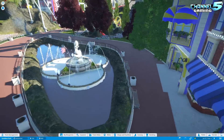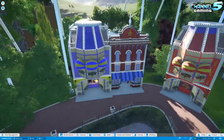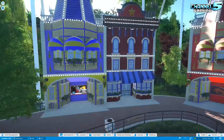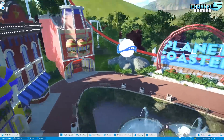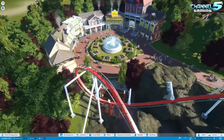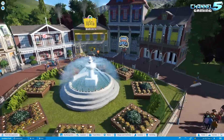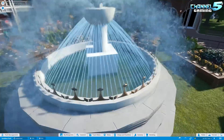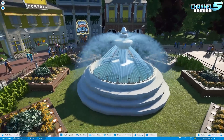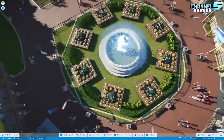Love this little fountain here - slash pool. Very cool. These buildings are very unique, very colorful, very cartoony. This park - very small park, but it has a lot of character. Love this little town center here. Very cool fountains. Look at all those triggered events for these fountains. That is neat - that's a lot of special effects.